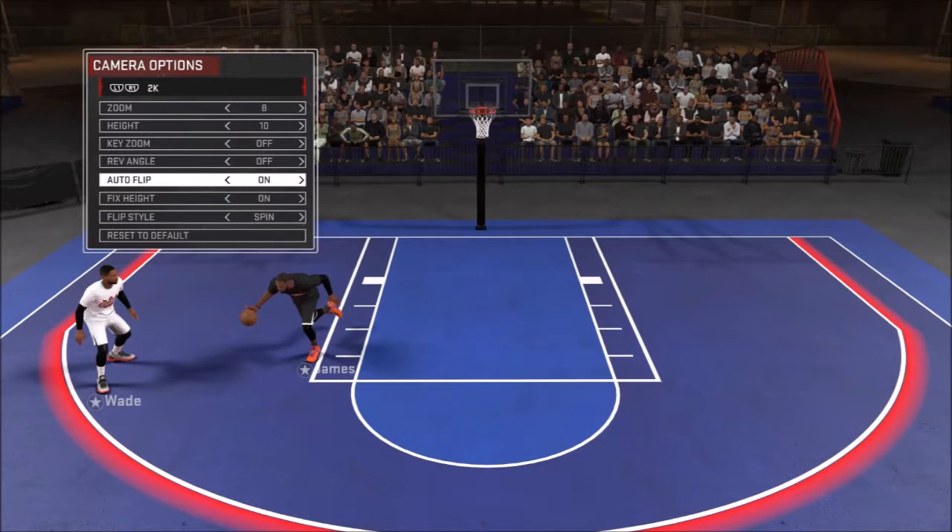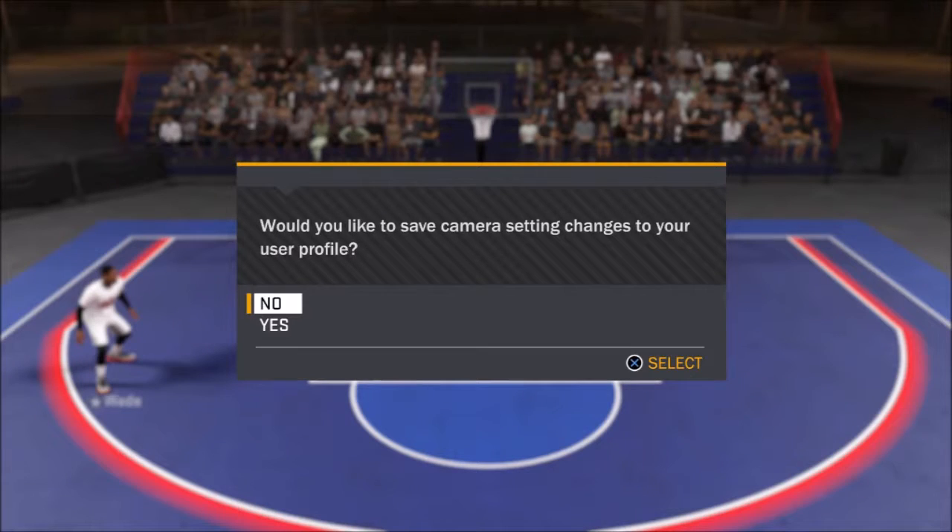What you want to do is go to any game where you can pull your camera up, turn your auto flip off and then turn it back on. After that, back out of it and hit save, then load into your park game.